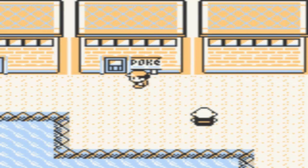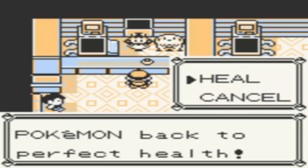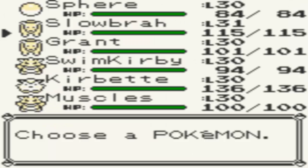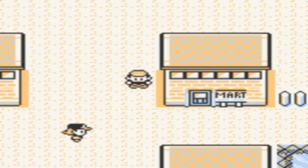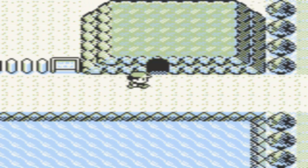That police officer down there — in the actual Yellow version, she will give you a Squirtle if you beat Vermillion City's Gym. In this randomized game, I have no idea what she's going to give us. We won't find out until we beat the Vermillion City Gym. At this point though, I'm not sure if I have a Pokemon that can learn Cut, and that kind of worries me. Because in a Nuzlocke run, if you don't have a Cut Pokemon, your run is finished. I have a few normal type Pokemon — maybe I could get lucky with one of them knowing Cut, otherwise that's just going to be a big fat bummer.